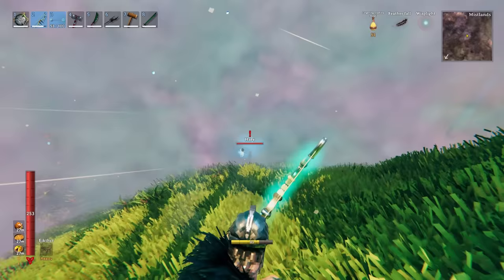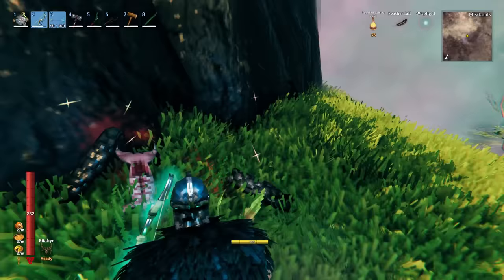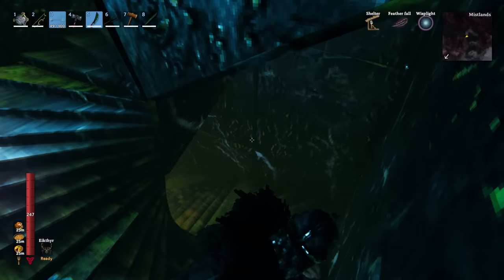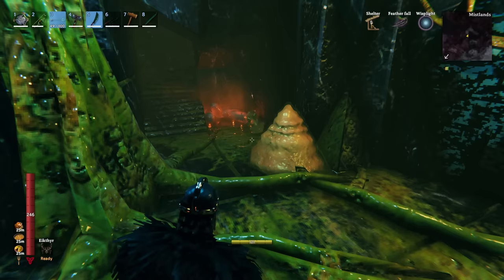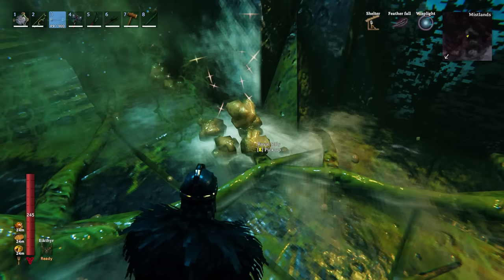Hares are actually really fast, so I recommend trying to sneak up on them and shoot them with your bow — they can be hard to spot. Even if you have to chase them, it's not too bad. Hares drop scale hide and hare meat. Seeker Broods start in eggs and fly out at you really quickly, so be ready with a high-DPS weapon — knives work great as broods have very low HP. Another effective method: throw bombs on the eggs before they pop out. This can be done from range and is very effective. Seeker Broods drop royal jelly.